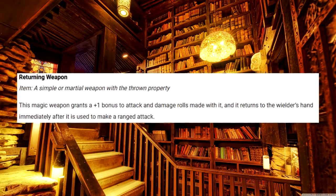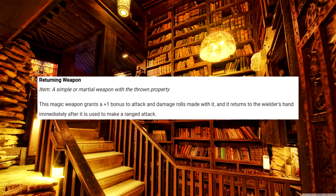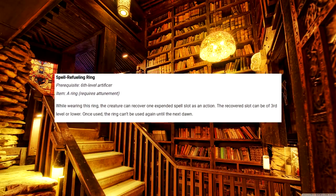Returning Weapon. Attach a rubber band to your weapon. Turn your weapon into those stretchy hand things. Bend a knife so it's a boomerang. The reflavoring possibilities are endless. Spell Refueling Ring. If you're a half-caster — which as an artificer you are — then any access to more spells is a lifesaver.